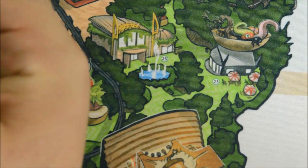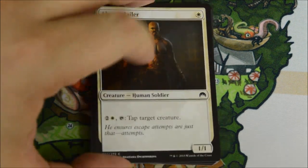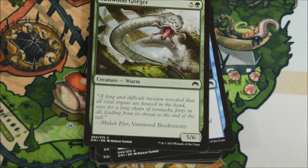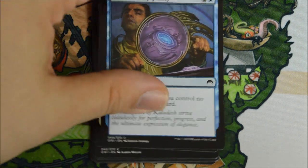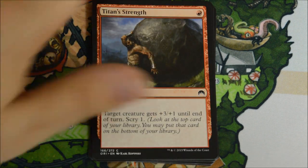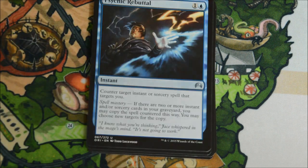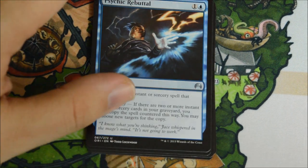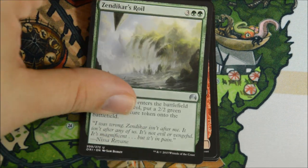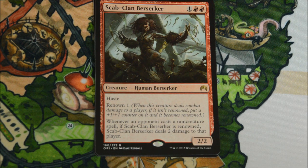Hangarback Walker has seen play in all sorts of constructed formats - Modern, Standard, Legacy, and Vintage. People are trying to make it work in a lot of different places. It's the type of card that can do it with a low casting cost, the fact that it's an artifact creature, and it can be cast for zero, which is good for different combos. Psychic Rebuttal. Zendikar's Royal. Thopter Engineer. And our rare is a Scab Clan Berserker.